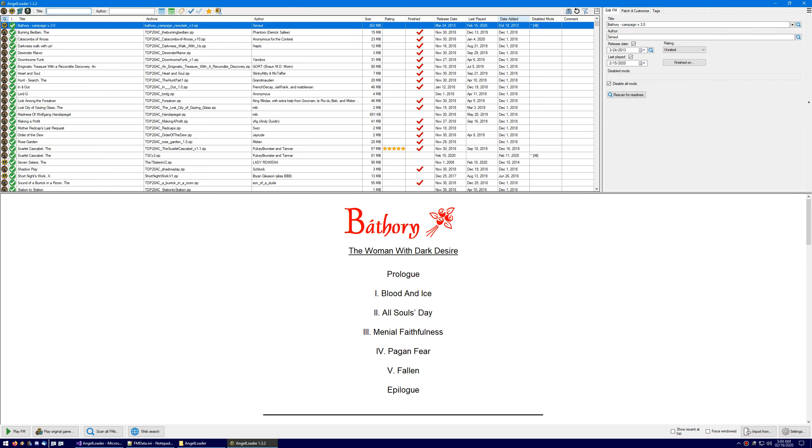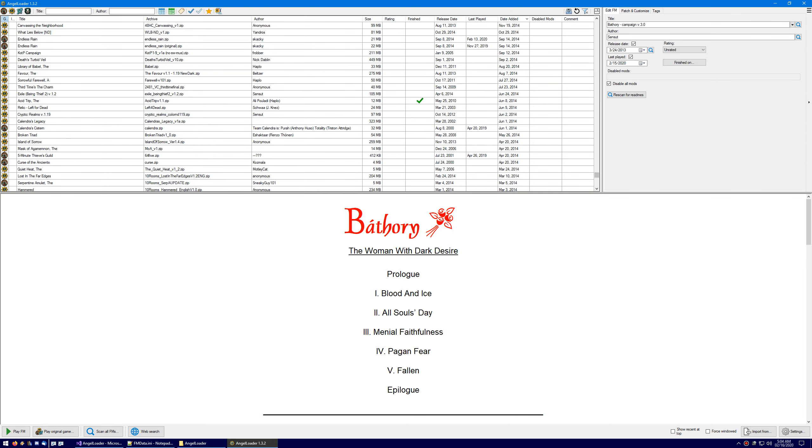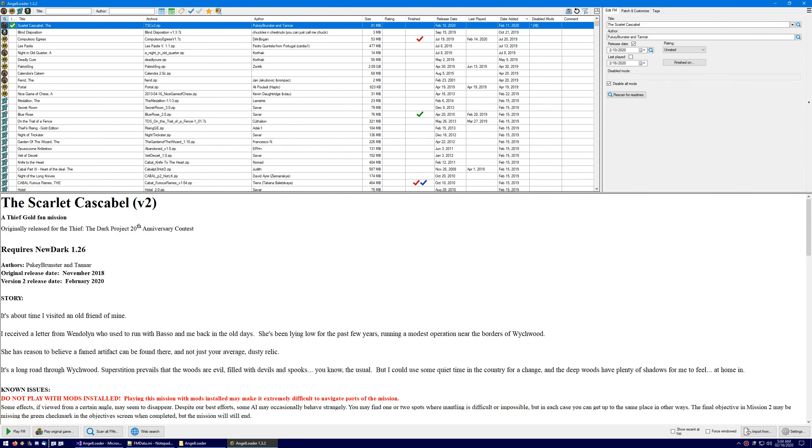Secondly, I added a column called 'Date Added' where you can sort by date added, with the newest on top and so forth. This is different from release date — it's the date you actually downloaded it and put it in your folder.